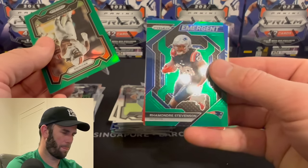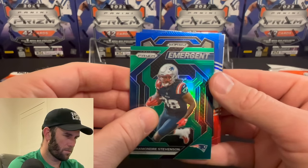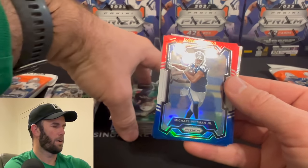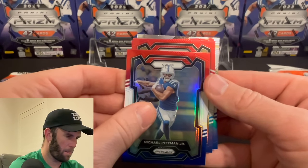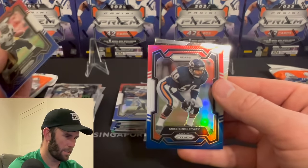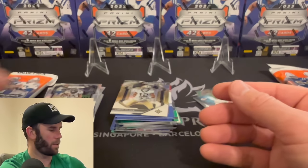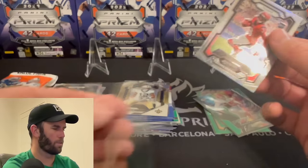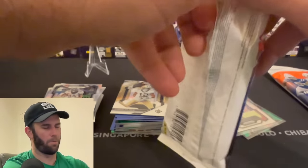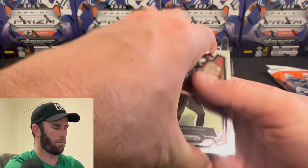We've got an Emergent — Romandre Stevenson. Make up for it right here, Panini, give me something. Colts — Anthony Richardson on the red, white, and blue. Saints — Ricky Williams. Striking out on the red, white, and blues. Bears — Mike Singletary. Emergent — Chris Alave, I like Chris Alave. Tank Dell on the silver — could you imagine? I would have woke Kelsey up for that one 1000%. Maybe Kelsey should have opened these — maybe that was my mistake.